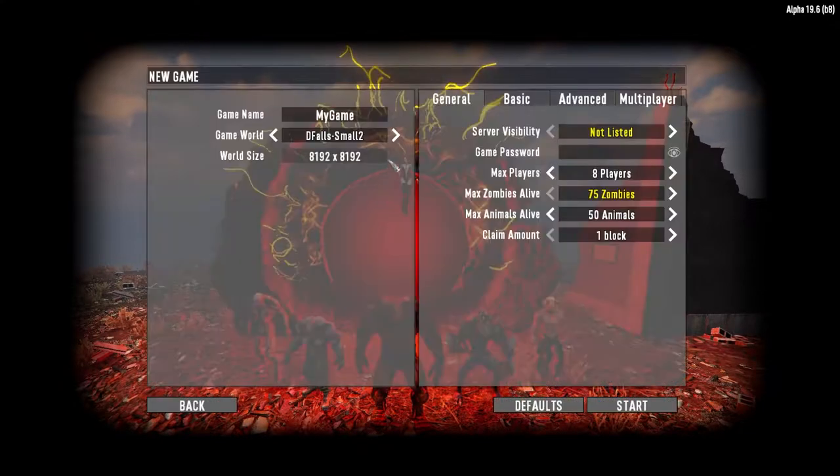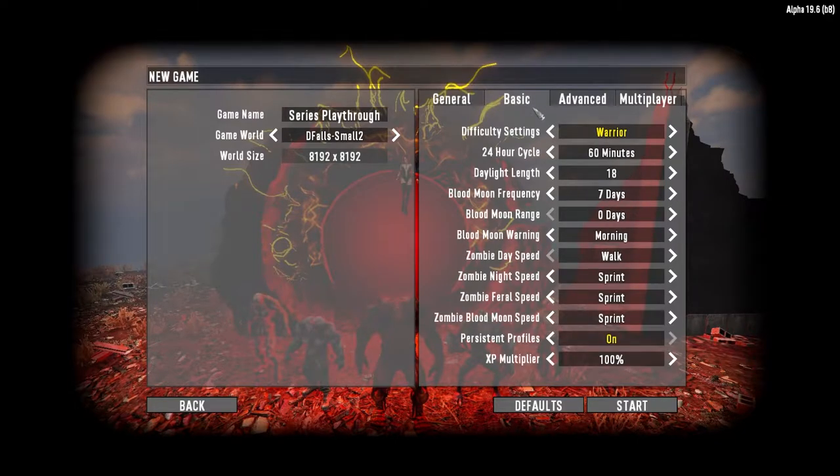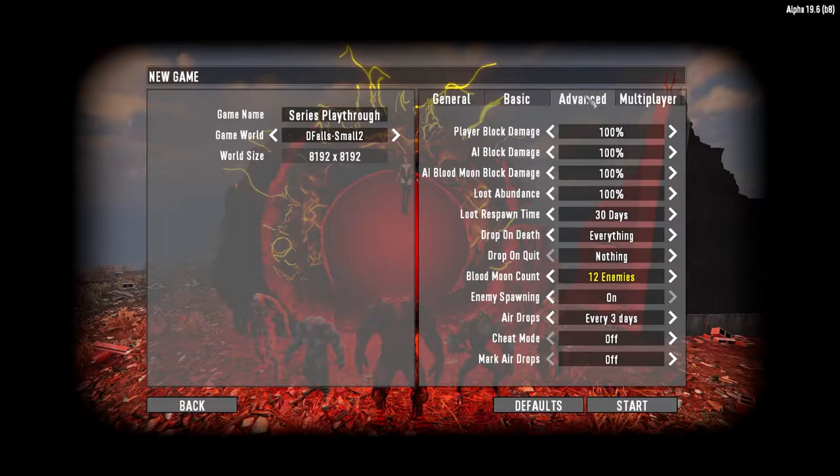Alright, let's get started here. We're going to make a new game and go on small two because I've played on small one before — they're not actually that small, 8,000 by 8,000, the map is pretty big. We're going to go series playthrough. This game really ramps up the max zombies alive and the overall difficulty. We're going to play on warrior difficulty — still adventure and normal are a little too easy for me. They say recommended eight enemies on blood moons, but I want to bump that up at least a little bit. Airdrops every three days. I want to mark airdrops though; airdrops aren't even that good anyways.